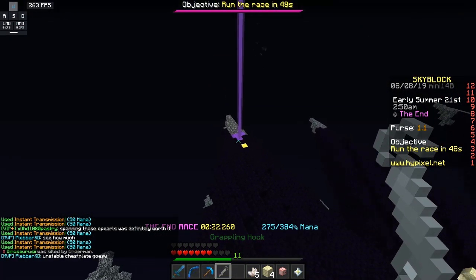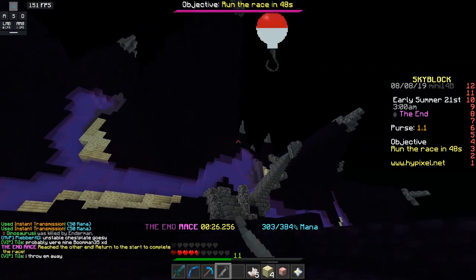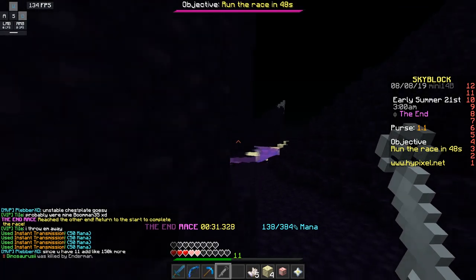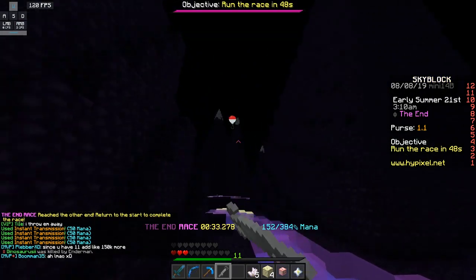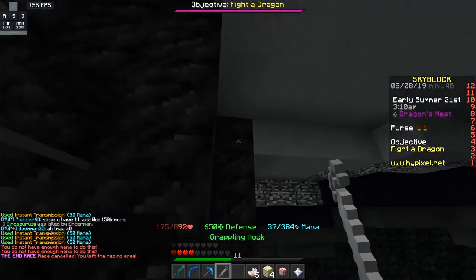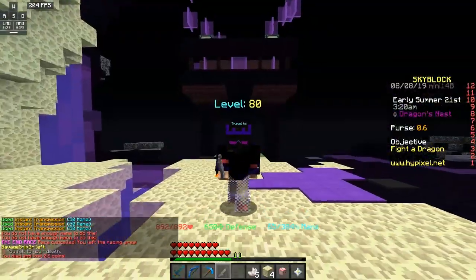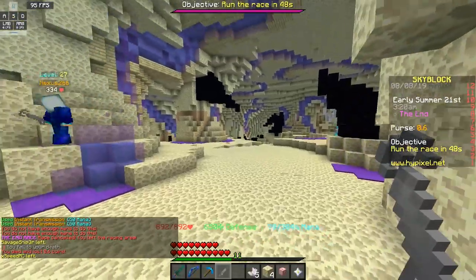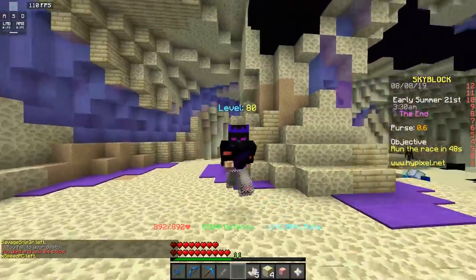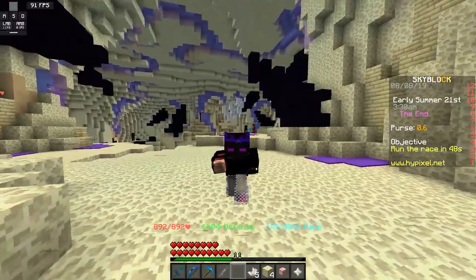Okay, here we go — now we're over here with 22 seconds in. We might die on the way back down though. I don't think we're going to make it because we need more health, but it is doable. It just lagged. But you guys get the point — the amount of mana you have, you can absolutely soar across the sky with the Aspect of the End, and once you have spider boots for double jumping you can definitely get it done.